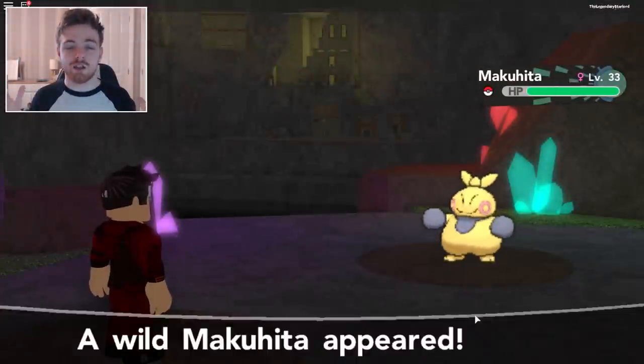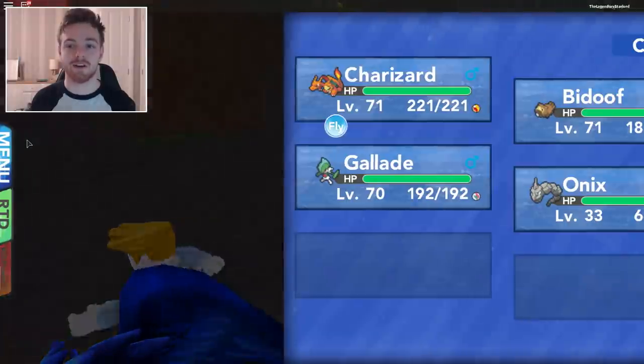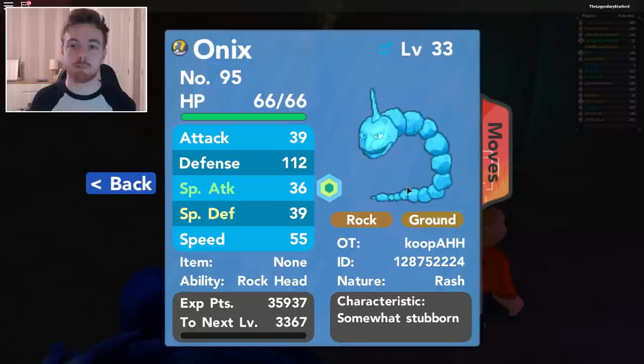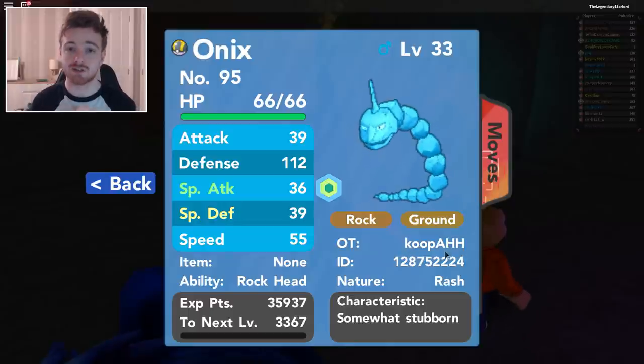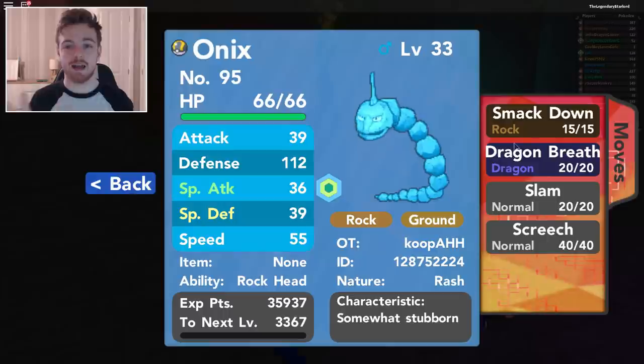So what we want to do, guys, is when we're in this area, just keep on walking around in circles — wherever you want to go, explore, do whatever — but eventually you will hopefully encounter a Crystal Onyx, just like my friend did. Coop has actually lent me his Onyx because I don't yet have one unfortunately. But yeah, Coop, thank you so much, dude. You're awesome. We now have our Crystal Onyx, guys.